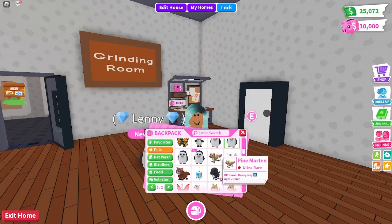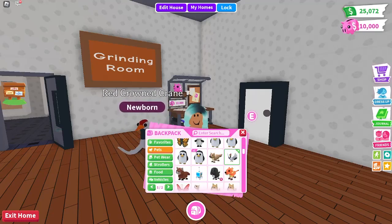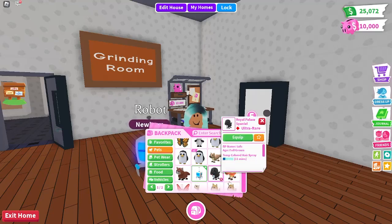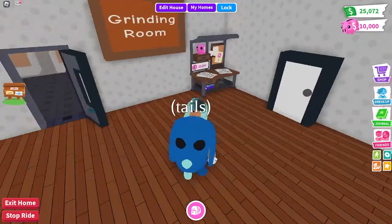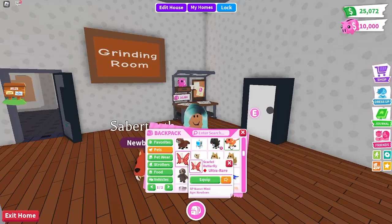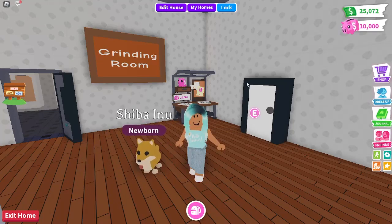Then I have the pine marten — I don't even know what it came from. I don't know what the red crowned crane came from either. The red panda was in the old cracked eggs — you can get it in the new cracked eggs. I have a saber tooth from the fossil egg. I have a scarlet butterfly from the butterfly update. I have a sheep from the meme update. I have two shiba inus which you can now get in the retired egg.